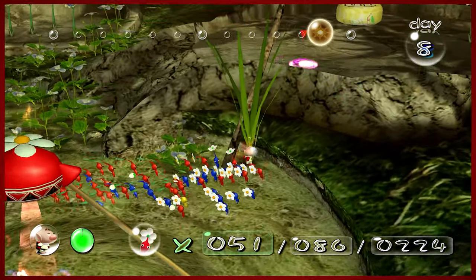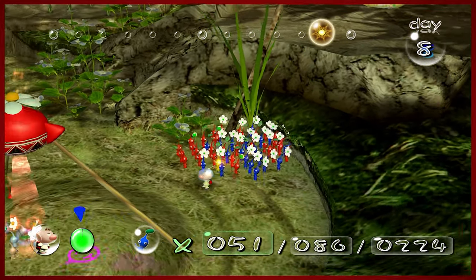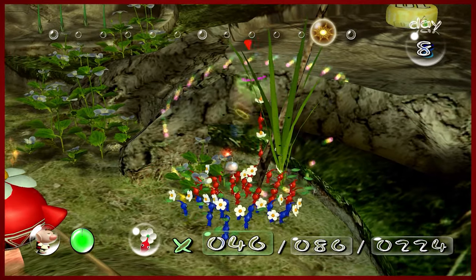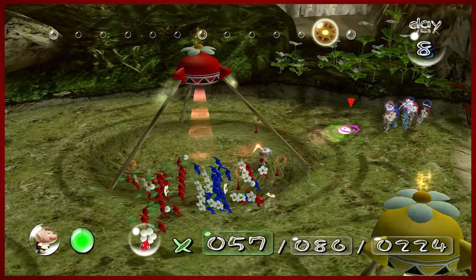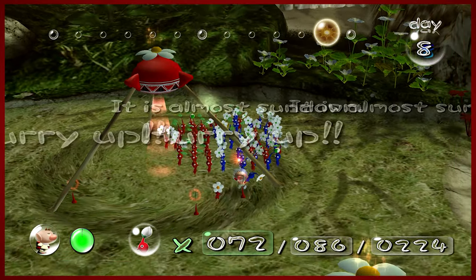There is that one yellow that's back there but I can't reach it. My whistle won't reach him and I don't even think throwing Pikmin back there does anything — they can't even get him. That's fine. I tried using the stick and it didn't work. What you see is what you get. This just feels so mediocre, but that's okay.